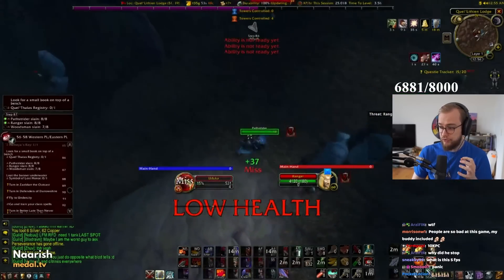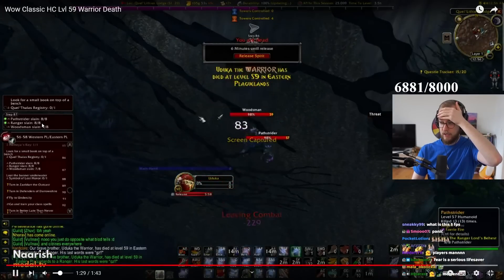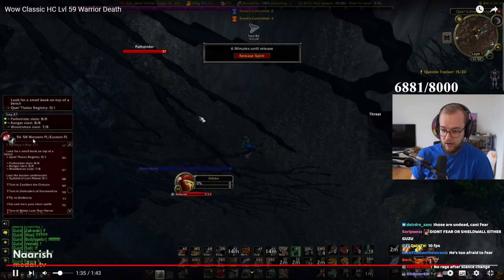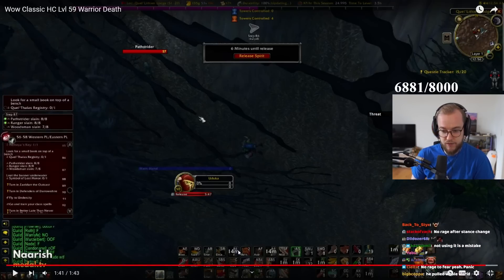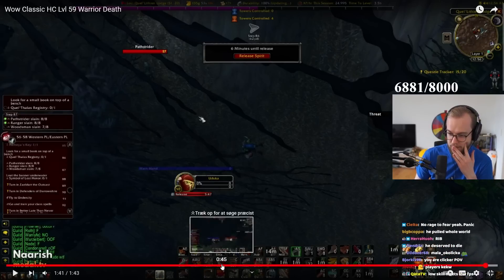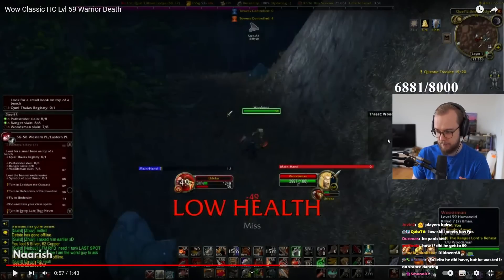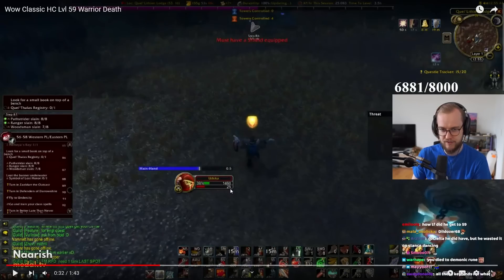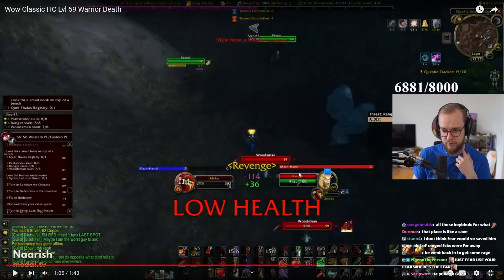He hasn't used his Fear — he's panicking. I don't think he's trying to click Shield Wall, but it was on cooldown. I don't know why he went right back in. When he was all the way down here he just went back in. He should have hamstrung the mob and kept running. He does have Tactical Mastery — when he swapped to defensive stance he retained 25 rage. Just hamstring the mob, intercept, Fear, then swiftness pot and run away.